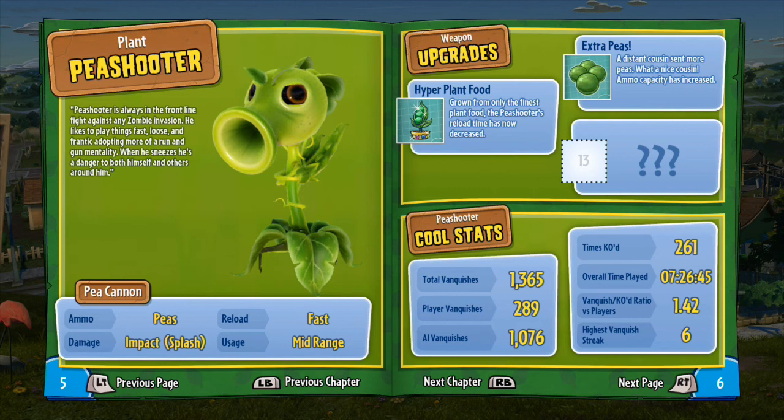You can see down at the bottom the Pea Cannon — you've got ammo, Peas, impact splash, reload is fast, and it's midrange. The weapon upgrades you can get are Hyperplant Food, which decreases reload time; Extra Peas, which gives ammo capacity; and Super Peas, which I haven't unlocked yet, which makes the Peas do more damage.